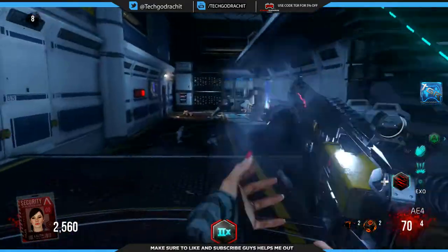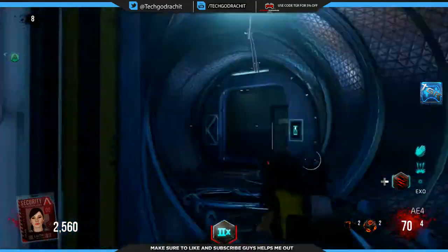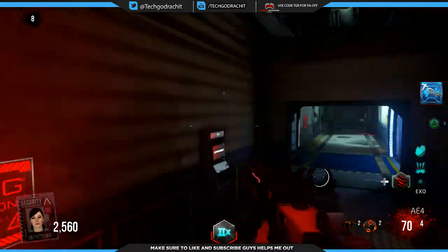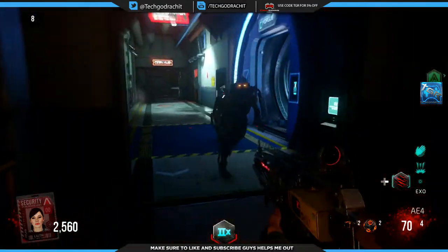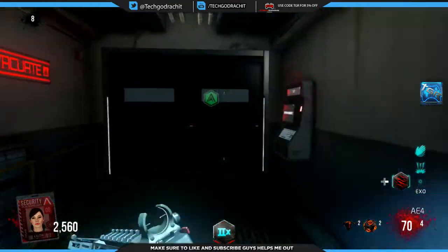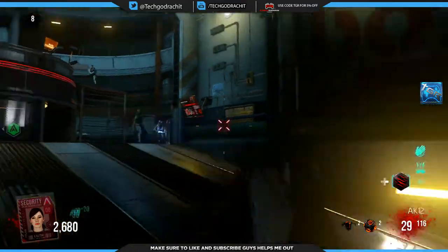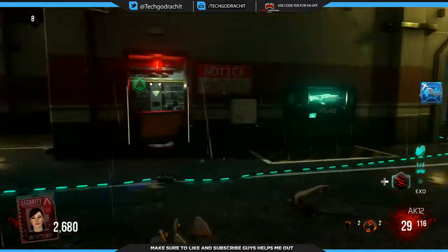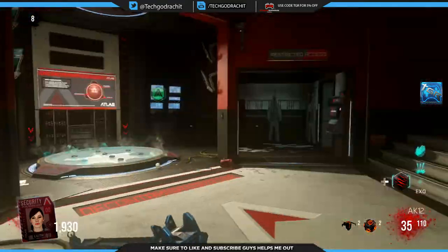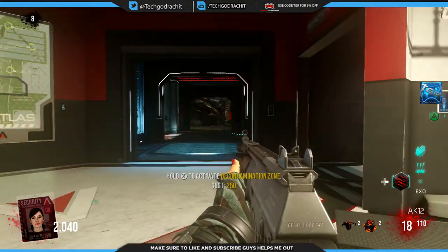We're going to leave that zombie as a crawler if possible, because the infected round is coming soon. Basically, if a zombie hits you, you are infected — and if you're infected for 30 seconds, you die. So get prepared for that round. The decontamination drone is in administration: when you get infected, you go there and get cured for 250 points.